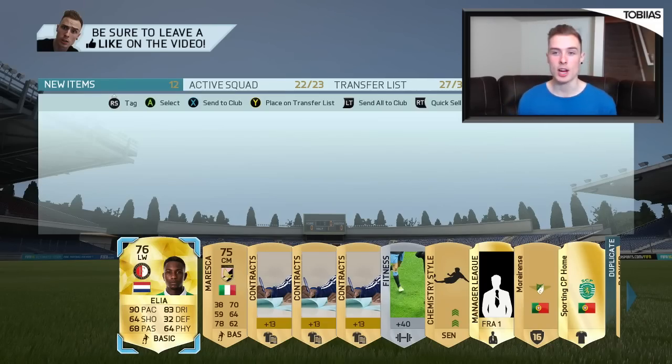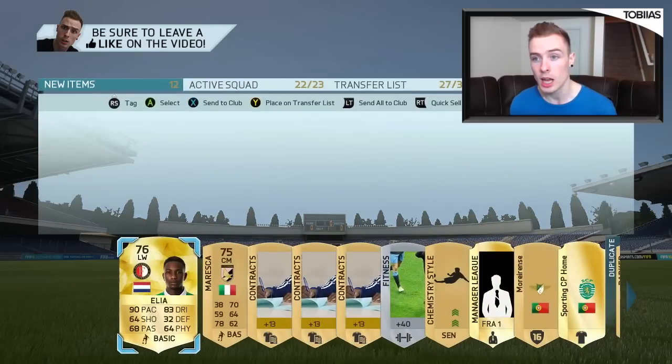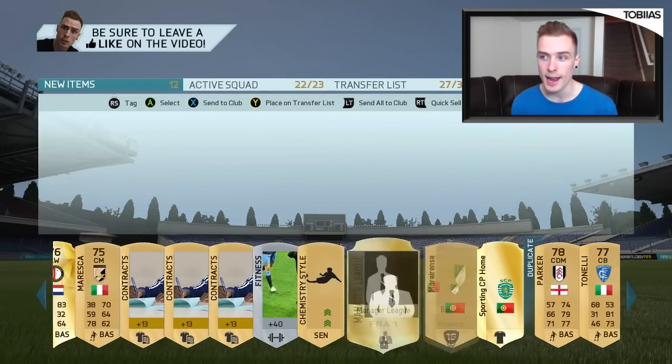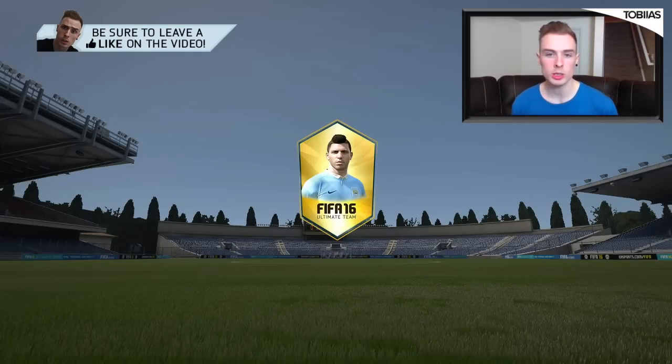We've actually managed to get Elio - he's gone to Feyenoord. 76-rated left winger, was at Southampton last year. He's got four-star skill moves and three-star weak foot. Very, very popular card on Ultimate Team over the years. As to whether he'll be as popular this year on FIFA, we'll have to wait and see. Stats look pretty decent - 83 dribbling, very quick, average passing and shooting. An interesting card. And then we've just got Scott Parker - I legit didn't even think he was still alive. We have now spent 8,000 FIFA points, with 4,000 to go.